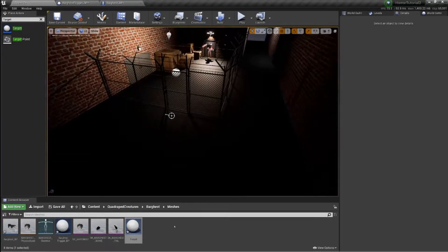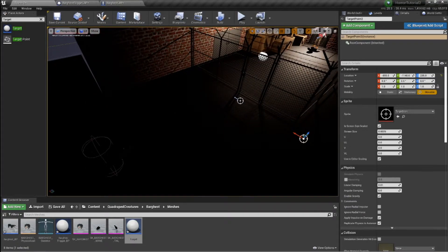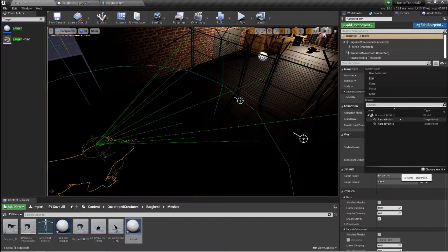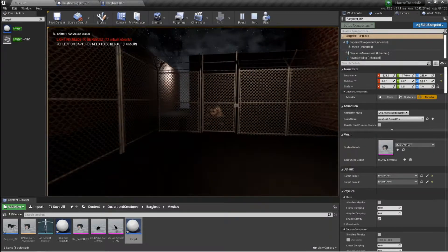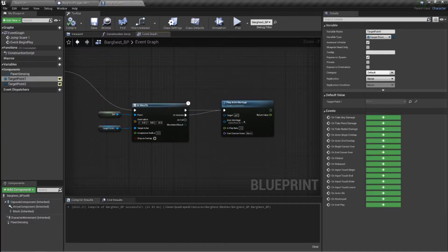Now the way you get that — sorry, I missed one bit — is actually connecting it to the target point. If you click on your doggo and come down here, it'll have target point one and you just make that your first target point, then you have your second target point. So now without any delay he should go to that one, but I haven't set up the second one yet.